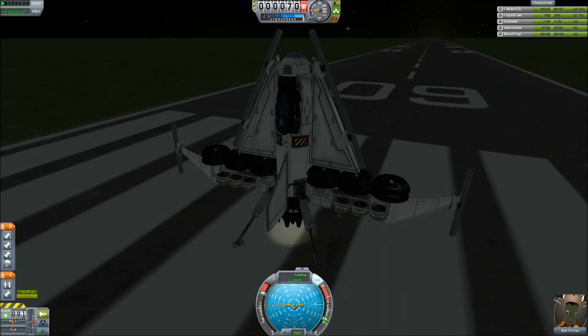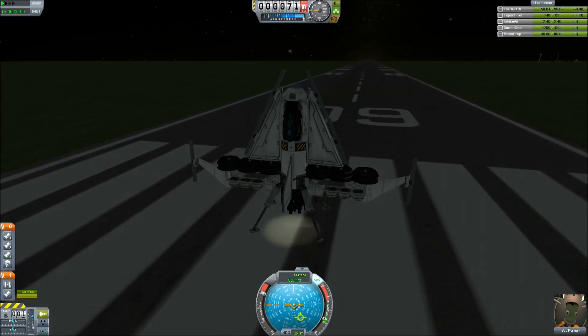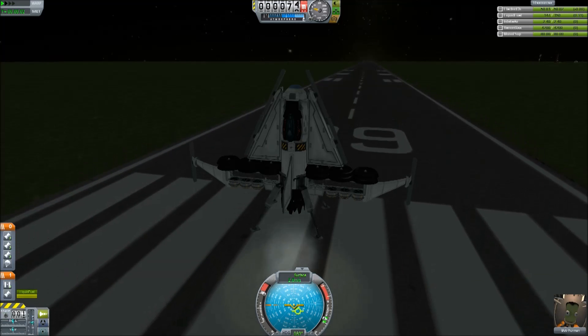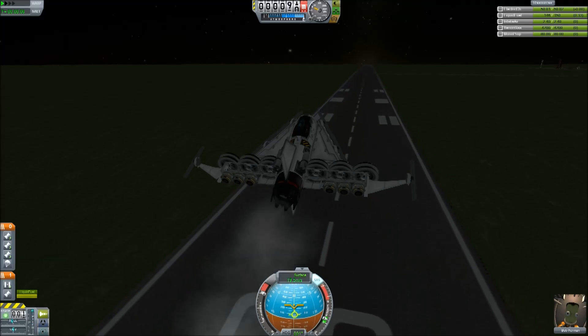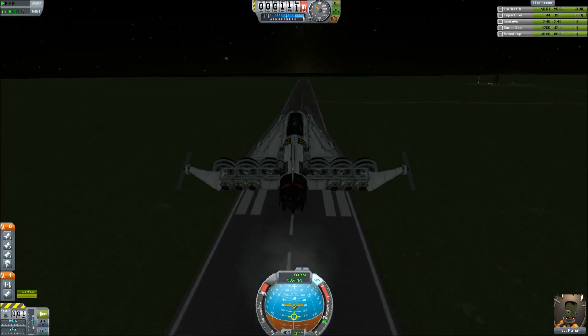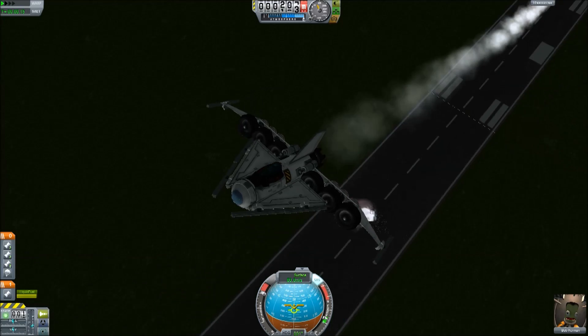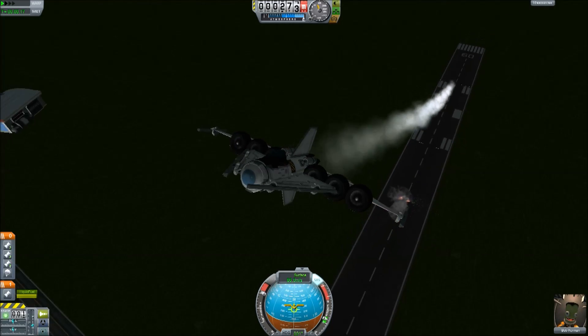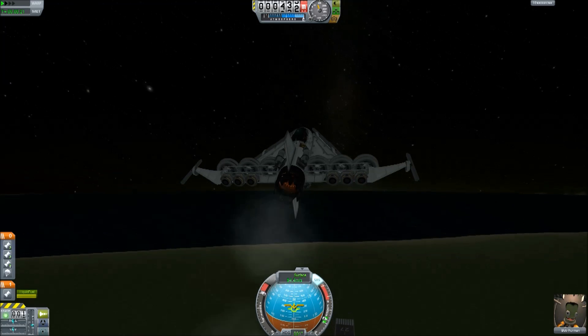I imagine it being able to drop in from orbit, bomb a target and then escape back to orbit. I will actually have to drop these bombs before I do this flight test because they are quite heavy. So I'll just get rid of them before I take off and then we'll see if we can get into orbit. There they go — bombs released. Nice little pop. I won't show you any of the weapons tests because they are still in development at the moment.